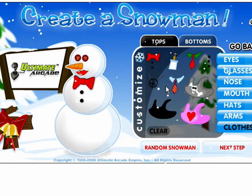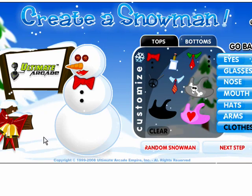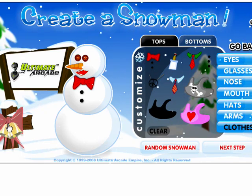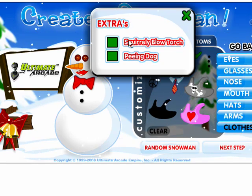But what I would like to show you, YouTubers and blog readers, is the Easter egg we've built in here. If you click on the bells here — I'm going to turn off the music for a second — you can get these extra options that the common user probably won't be able to find. I'm going to go ahead and fire up the squirrely blowtorch here for you to check out. But you'll have to play the game for yourself to see the peeing dog. Here is the squirrely blowtorch for you.